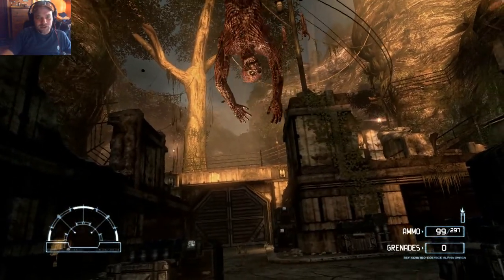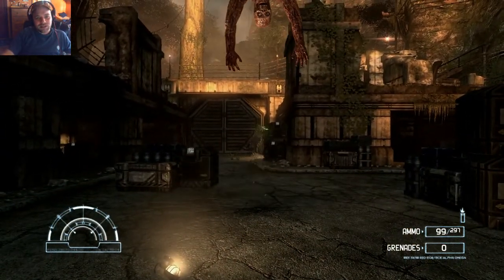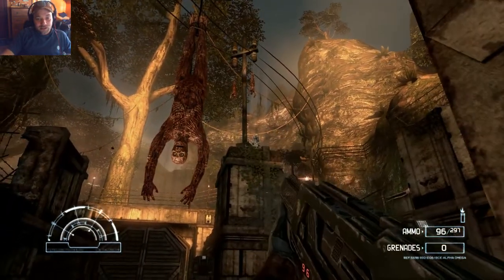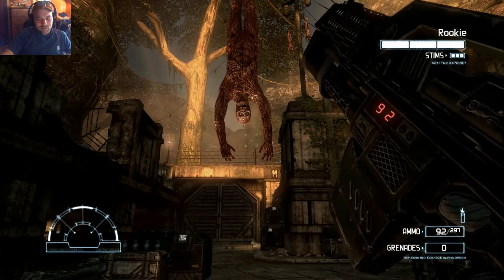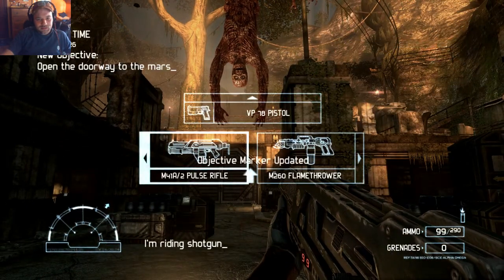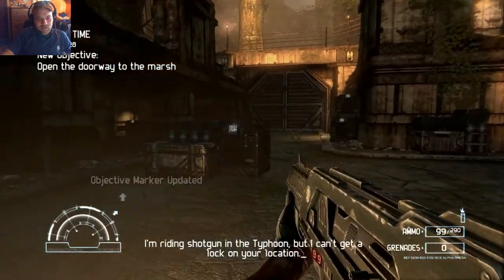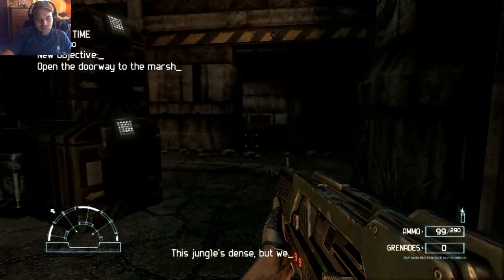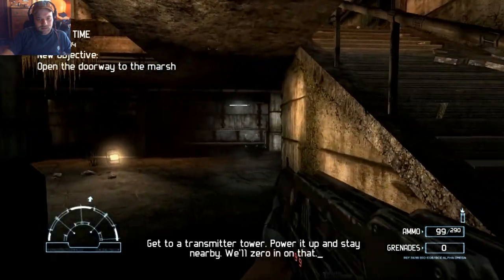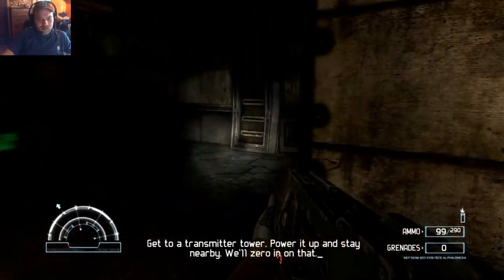Woah! I know I got startled but that dude got scared out of his skin. Look at that. 'Are you reading me Rookie? I thought I'd lost you back there. I'm riding shotgun in a typhoon. I can't get a lock on your location. This jungle's dense. But we'll find you. Get to a transit tower. Power it up and stay nearby. We'll zero in on that.'